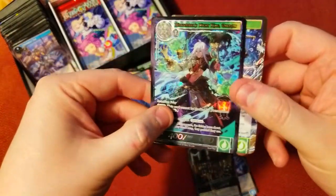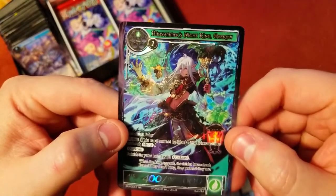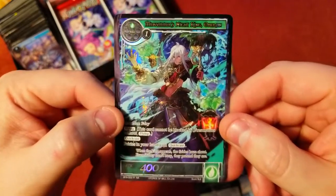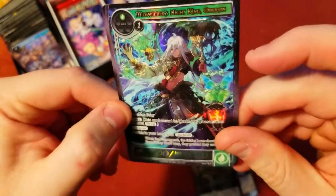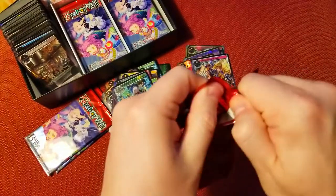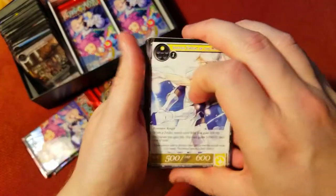There was one more behind her I totally didn't even see. We've got Mid Swimmers Night King Oberon as a foil — just a rare though, not a super rare. Still looks sweet as a foil. I'm missing stuff, bending cards — I don't know what's happening today, I'm sorry.